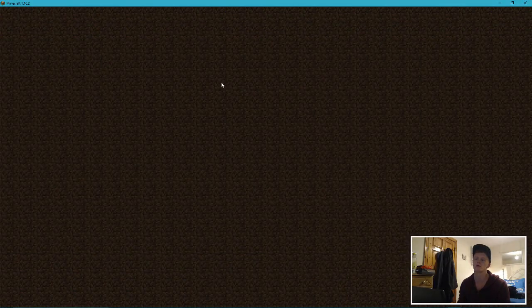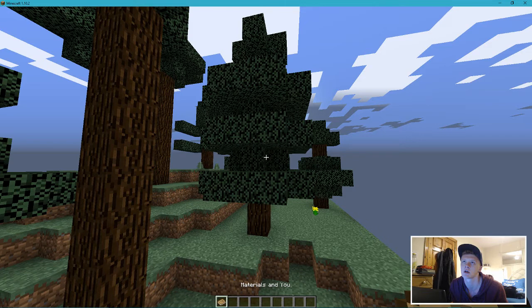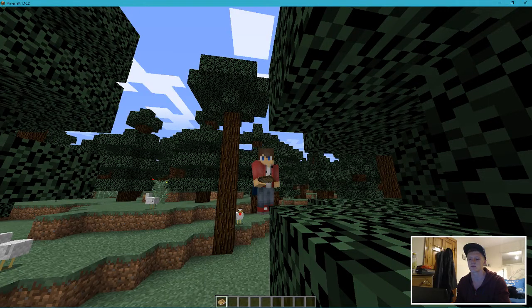Open your 1.10.2 world — or create whatever world you want. Don't worry about names. As you can see, we have the cape, and then we have the Materials and You book from Tinker's Construct — you spawn in with this, and there are all your tools.